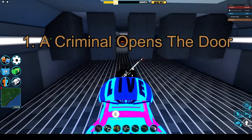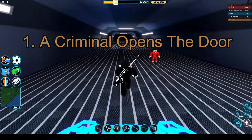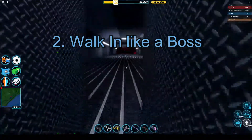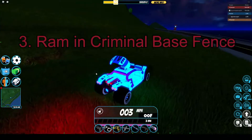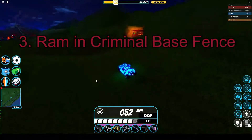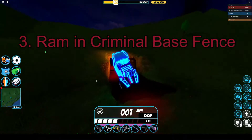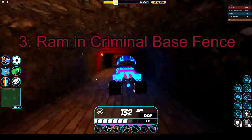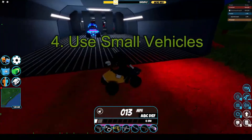You know, open the doors, get in — simple. Next, you can just walk in there. Number three is to go over here and just ram this with your car, and then boom, you're in criminal base.